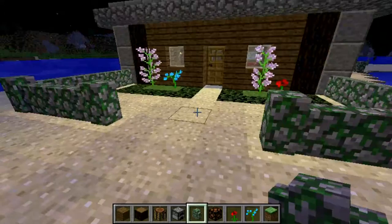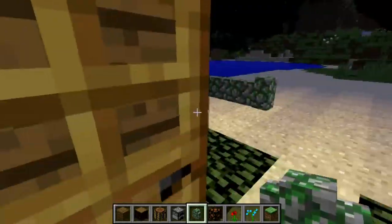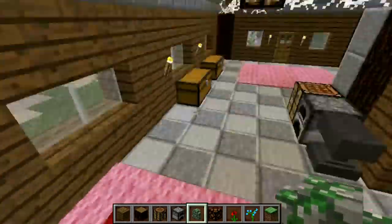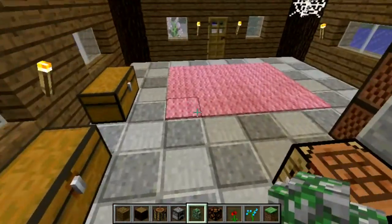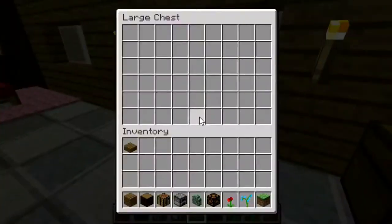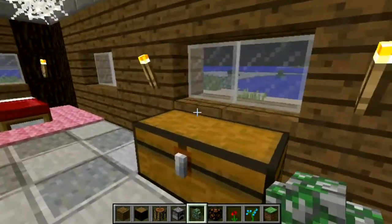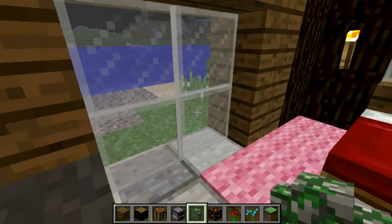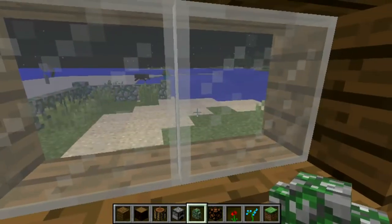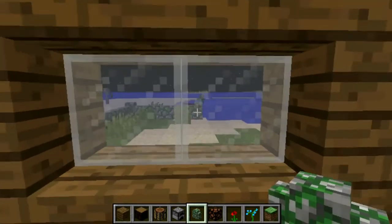Let me know in the comments if you think this house is very aesthetic, and if pink carpet is the way to go in 2016. Zombie, why are you swimming in my private lagoon? Get off my lawn!